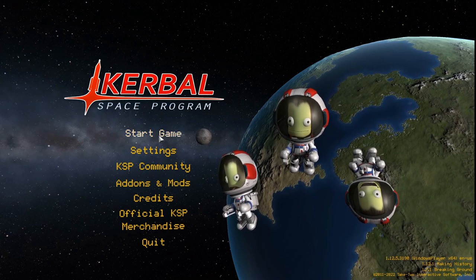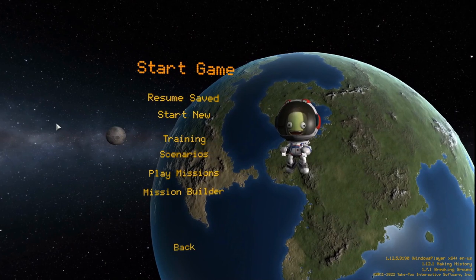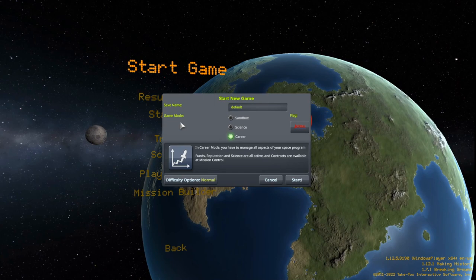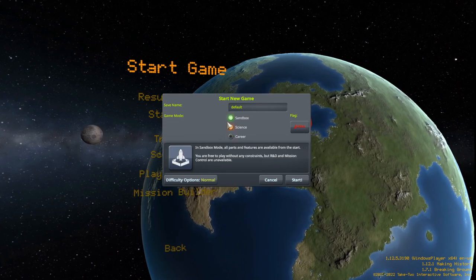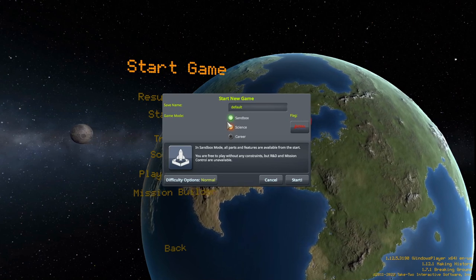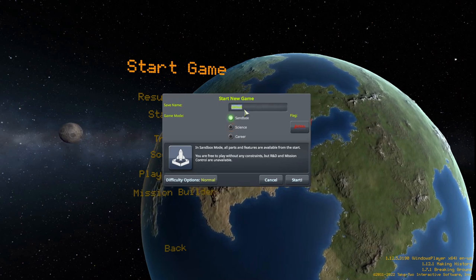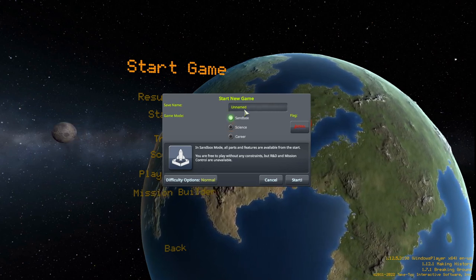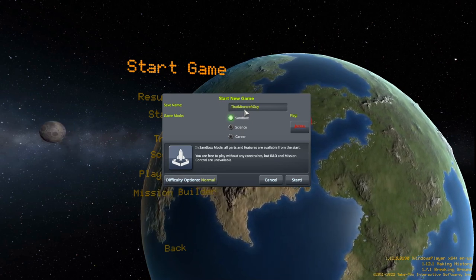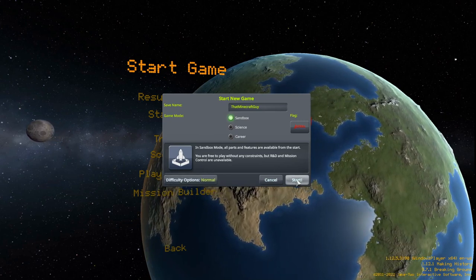Once you have your game started up, we're going to click on Start Game and we're going to start a new game and we want to create a sandbox game. Sandbox will give us access to all the parts we need to build a spacecraft capable of going into low Kerbin orbit. Let's give it a name, leave the difficulty options on normal, and click Start.